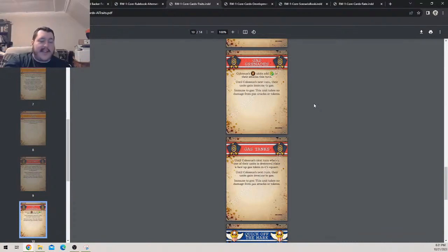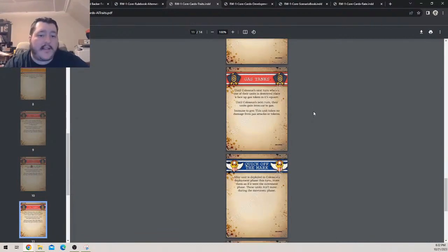The Baron Munchin Guards have a special ammo type that lets you choose between normal attacks and gas cloud attacks, which is great because you want them to still hit tanks normally — and this gas grenade card doesn't give that option. But for most games you'd be playing, the Panzerfausts raining gas onto objectives and into bunkers would be overwhelming. 'Gas Tanks': until Colossus's next turn, when one of their units is destroyed, place a face-up gas token on its square. It has great flavor — Colossus's units gain immunity to gas.